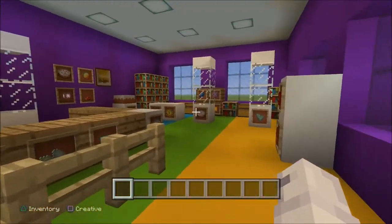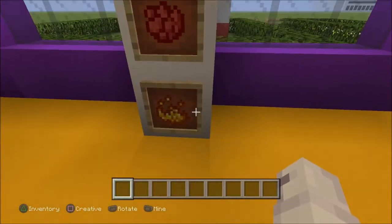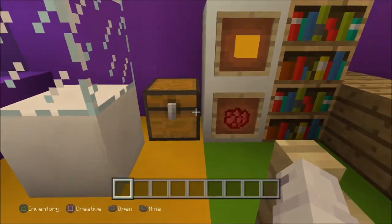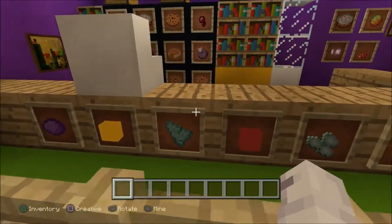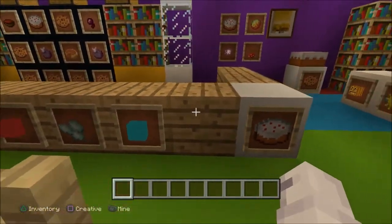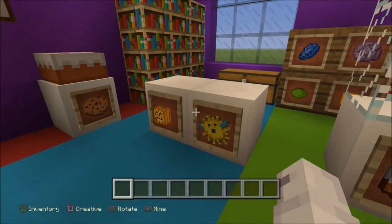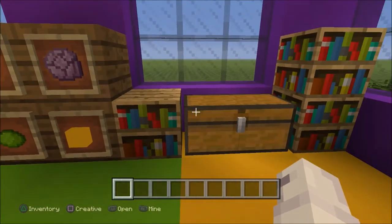We've got this lovely display cabinet set up in the shop. We have lots of candy here — gorgeous looking candy. Let's close that door. We have more candy here in a chest, we have recipe books, we have more candy along here as well. So there's lots and lots to choose from. We have a cake, a pumpkin, another piece of candy, another cake, and more candy over here.